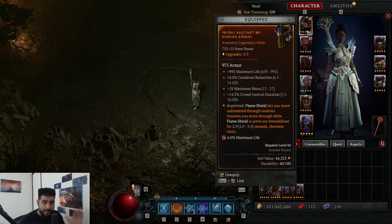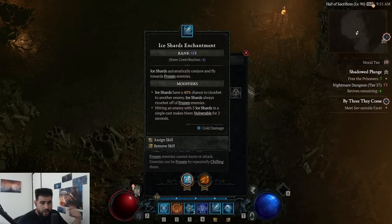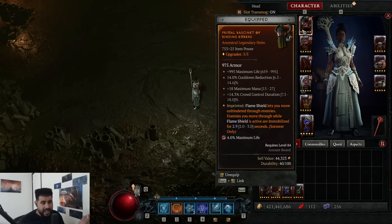For your helmet, this is basically my own personal best list. You want maximum life, cooldown reduction, max mana, and then crowd control duration. Plus crowd control duration is a super underrated stat. On high tier keys, a lot of people will tell you to go for armor, but armor actually really falls off when you're fighting mobs that are much higher level than you — in like these plus 80 keys. Crowd control duration is a lot better because it allows your freeze to last much longer. My Nova is 5.22 seconds with it, versus 4.78 without. That lets you proc more ice shards enchantment, get more mana regen, do more damage, and take less damage.